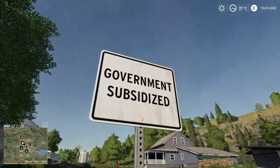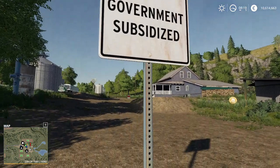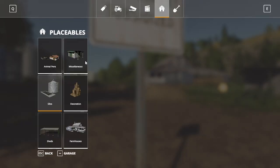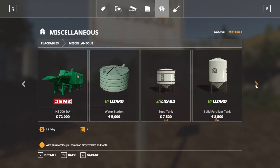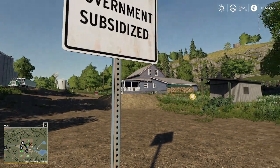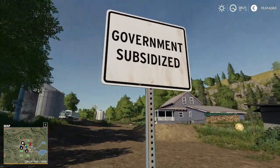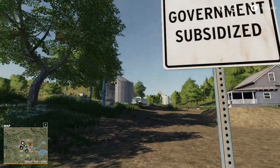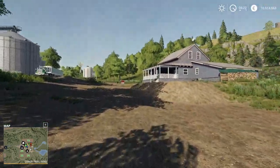I'm going to start us off today with Government Society. You can find it in the Miscellaneous section, and if you have it you'll find it down here in mods. As you can see it's free, but it's a hundred K an hour, and that's for every sign you place. I have two of these signs, so every hour I get 200K.